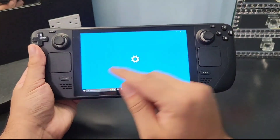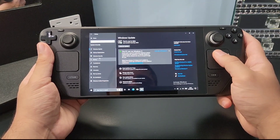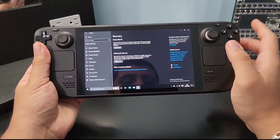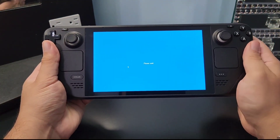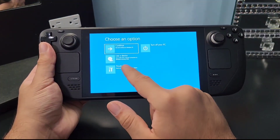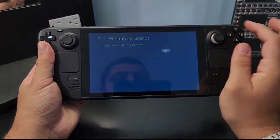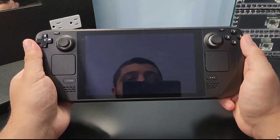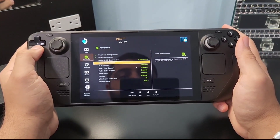Next, we're going to increase the UMA buffer for better performance. Go to Windows Settings and find Update & Security. Click on Update & Security, then find Recovery in the left menu. Click Recovery, then Advanced Startup. This takes you to the advanced menu where you can tweak the Steam Deck. Click Advanced Startup and wait for it to load. Go to Troubleshoot, then Advanced Options, then EFI Firmware Settings. After the Steam Deck boots into the BIOS, navigate with the D-pad to the bottom right option and open it.